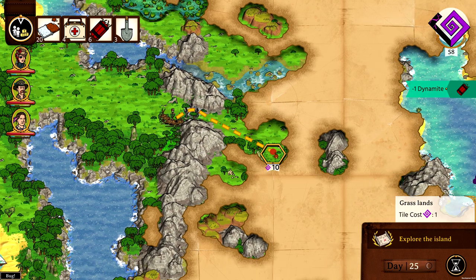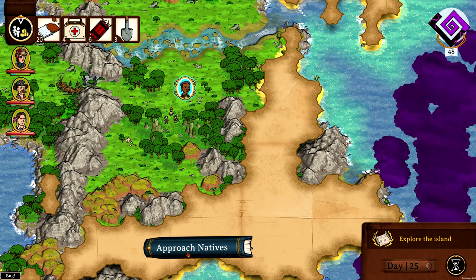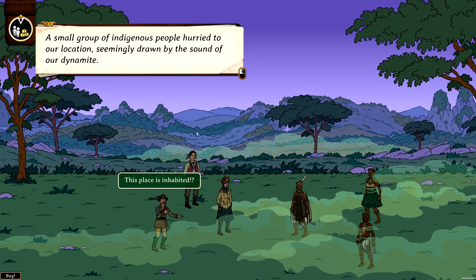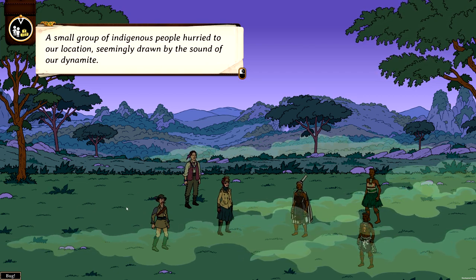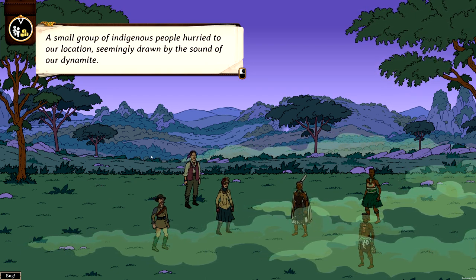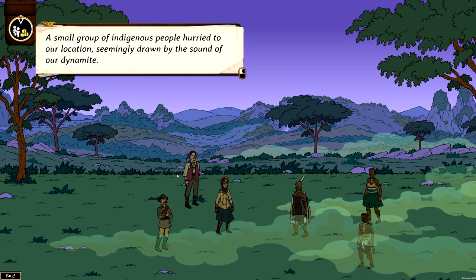Nothing will stand in our way — we can proceed now. A small group of indigenous people hurried to our location, seemingly drawn by the sound of our dynamite. Some items attract certain events. For example, if you find elephant graveyards you can find tusks of dead elephants to sell for fame and profit. But if you carry them, elephants may roam near you and aggro because they can smell the dead elephant smell from the tusks.